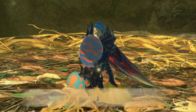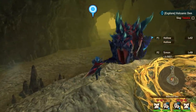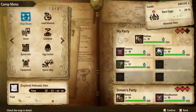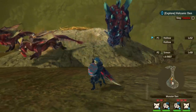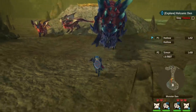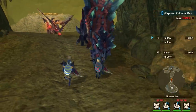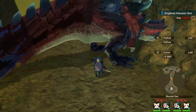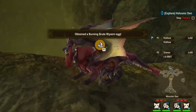This is a lot easier to do when you've got a friend letting you know when to move and when to stay in the menu — just like we did here in this co-op clip.